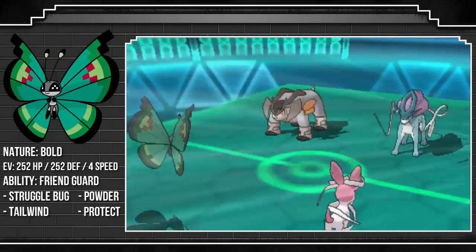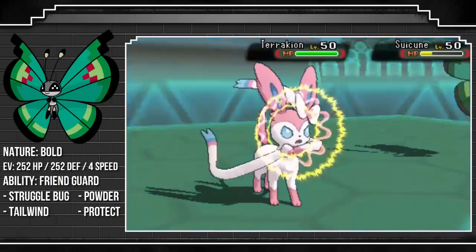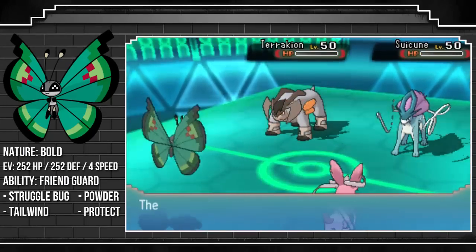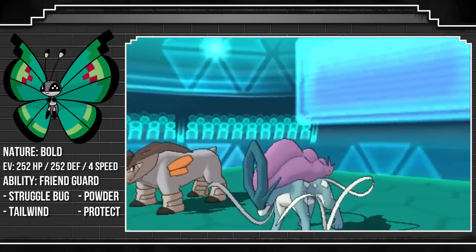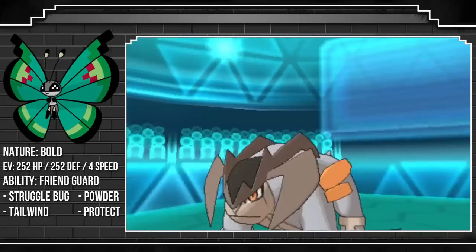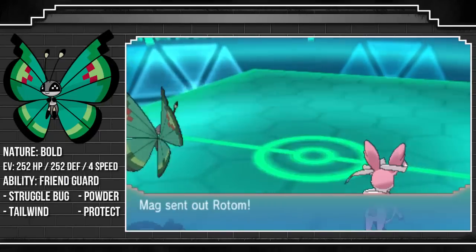I'm able to set up my own Tailwind, predicting him to want to go for a Rock Slide and maybe a Scald onto the Vivillon to try and take it out. I wanted to get a Tailwind up for a worst-case scenario — when his Tailwind ends, I'll be able to outspeed him. However, he just doubles up on the Sylveon, but Sylveon does not get KO'd because of the Friend Guard ability, and I'm able to knock out both his Pokemon with a Specs Hyper Voice.